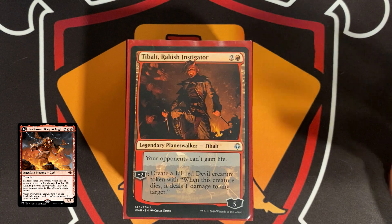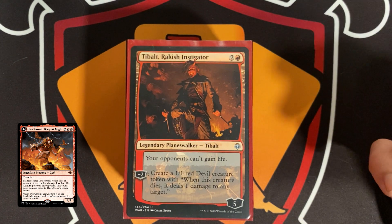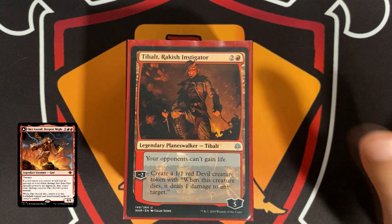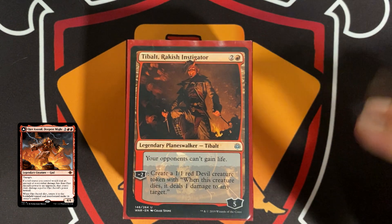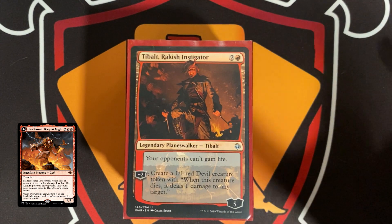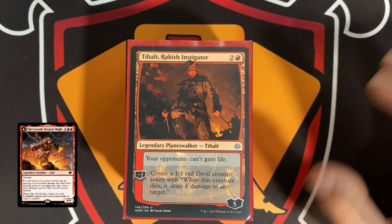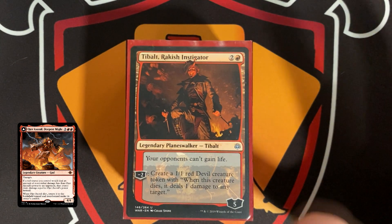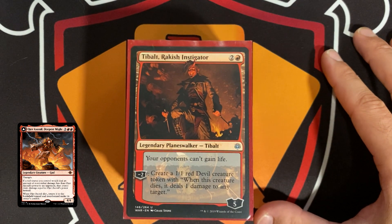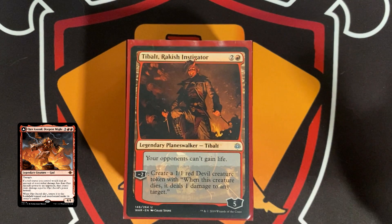The double tokens are great because they're 1/1s that can be pumped with other effects and their damage is doubled and tripled by enchantments like Gratuitous Violence and Fiery Emancipation. When they die, you can keep them as good defenders — your opponent will be wary to attack because you can throw a devil in front of them. And instead of dealing just one damage to any target, that devil could deal eight or 16. So your opponent attacks, you block with the devil, and you deal 16 to their face.